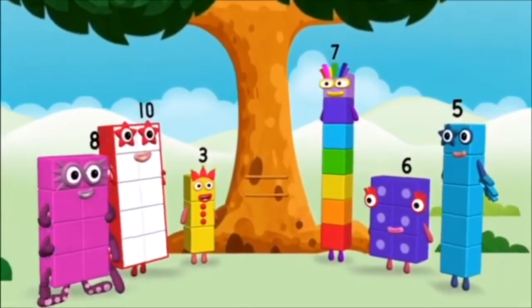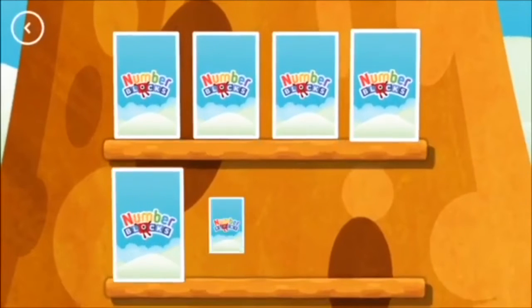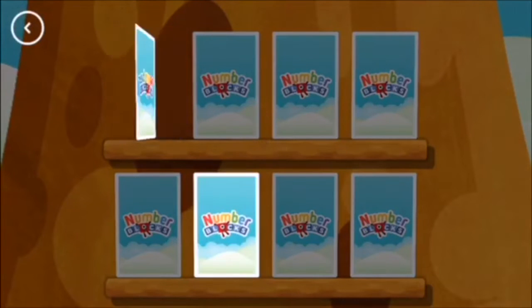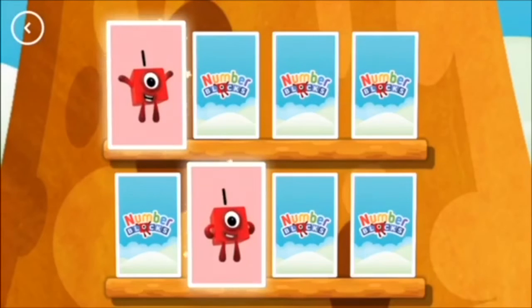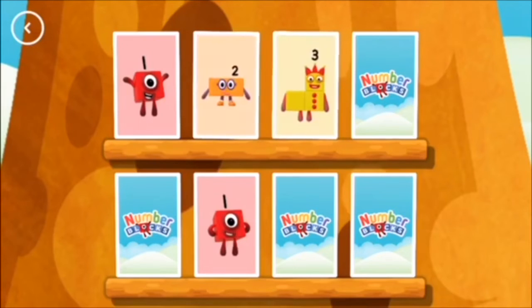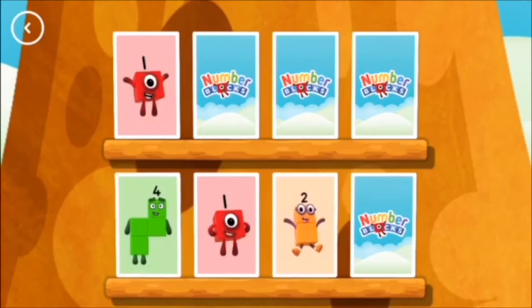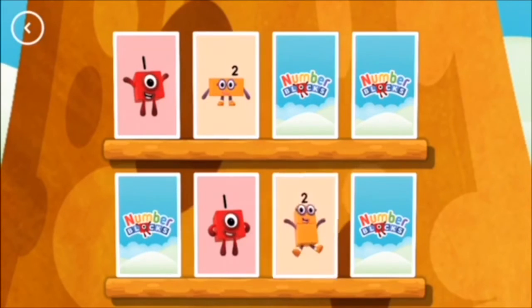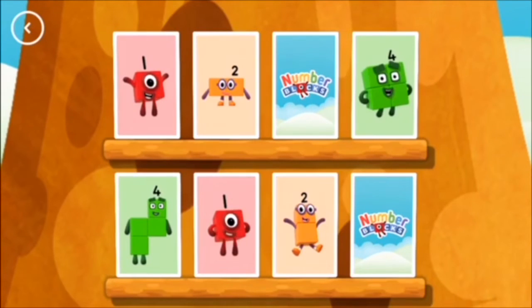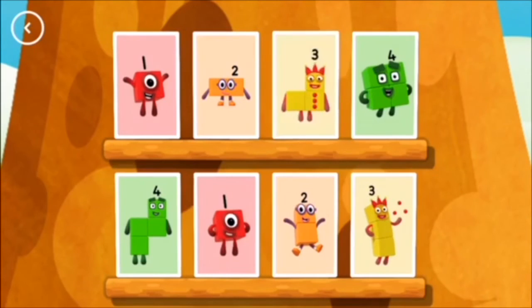Octoblox! Try to find a pair of cards with matching amounts. First, tap on a card to turn it. One. Tap on. One. A match! Two. Two. Oops. Four. Two. Uh-oh. Two. Three. Oops. Four. Two. Uh-oh. Three. Three. Three. Three. Match. Hooray!